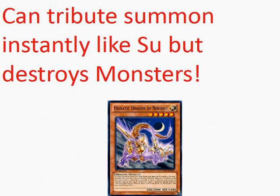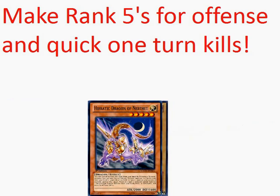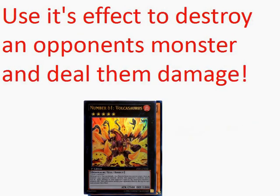This is Nebthet. He can tribute summon instantly into Exu, but his ability destroys monsters. Because he's level 5, you won't be able to Xyz summon for your King of Atom. We will usually have a level 5 vanilla in our decks just for him, and he can make things offensive for quick one turn kills by making Volcasaurus. Volcasaurus can destroy an opponent's monster and they'll take damage equal to his attack, but he won't be able to attack directly. If you need to attack directly, you can always overlay for Thunder Charger.